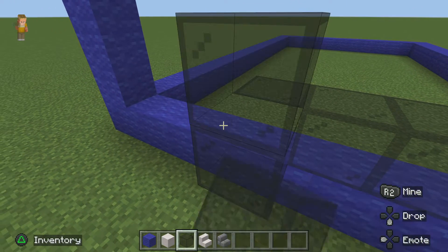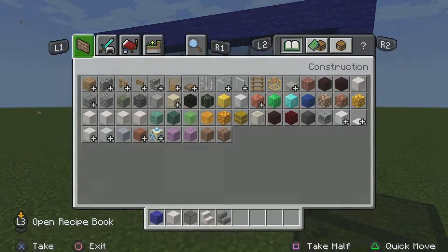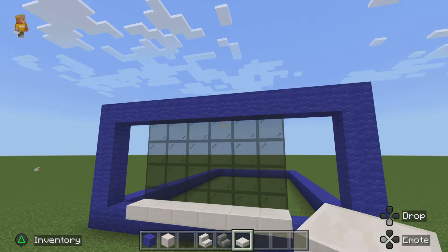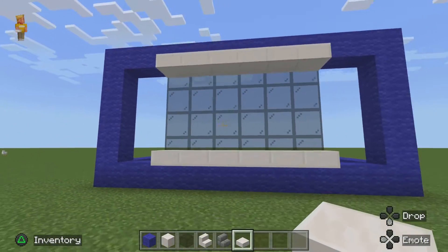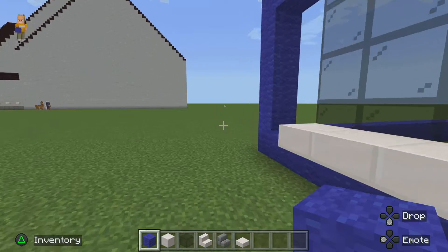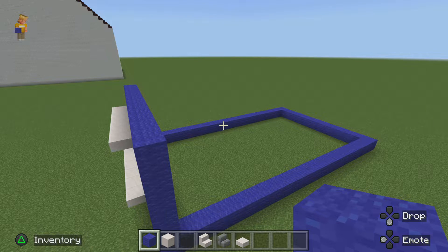Put one on each side and then make it go all the way up to the top. Grab quartz slabs and place them underneath like that, and place another one there too. Fill the rest of the blank spaces in with blue wool — I think blue wool looks a little bit more true to life than blue concrete.